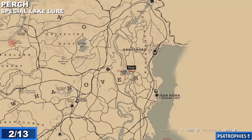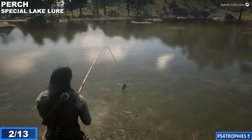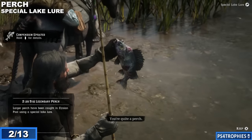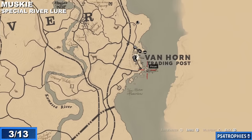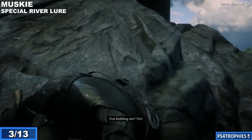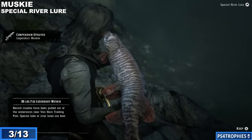Next is the perch, which requires the special lake lure. This is just a little south of Annesburg — south of that first fish — just in this pool. There is the special lake lure. Since it's tiny we don't have to stow it on the back of the horse; we'll just put it in the pouch. Then I'll drop it off at the post, mail it, and head over to Van Horn for the muskie. You're going to need the special river lure for that one.